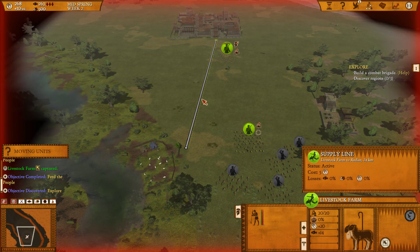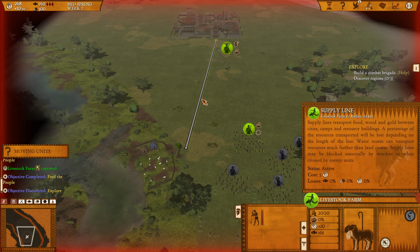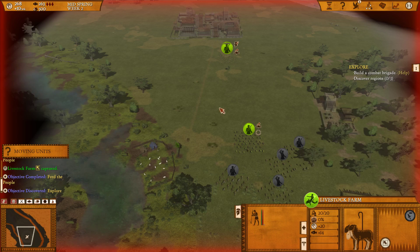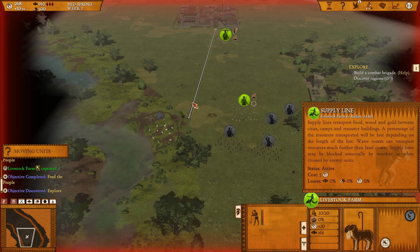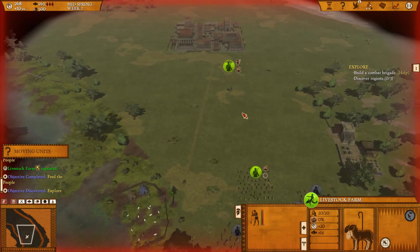If I hover over the supply line, it shows how much gold it takes to maintain. It can become a real pain as your empire grows and you have many supply lines — they cost a lot. You also see the losses: the longer the supply line, the higher the resources lost on that route. You want supply lines short enough that you have no losses. Also, the longer the route, the more money to maintain. If enemy units get close enough to the route, they block the supply line and you get no supplies from that farm.